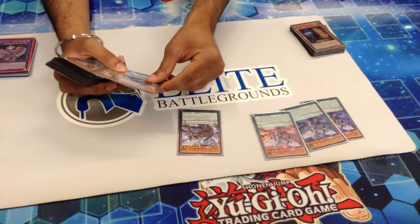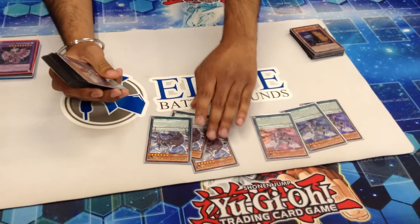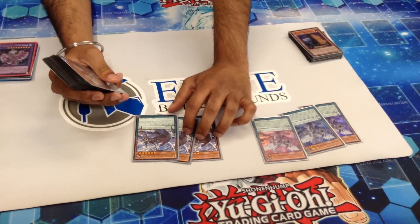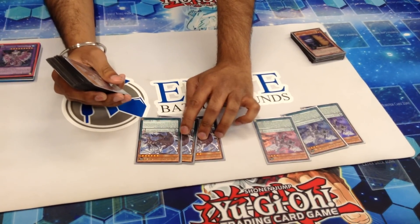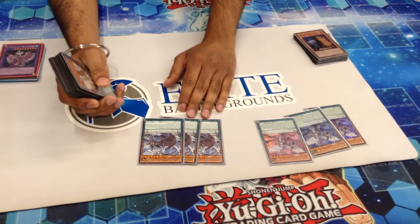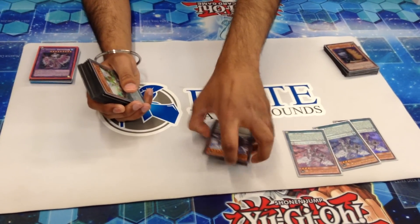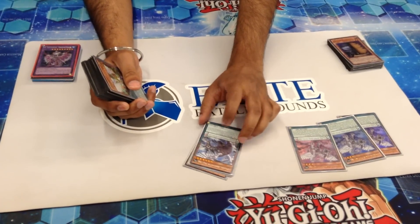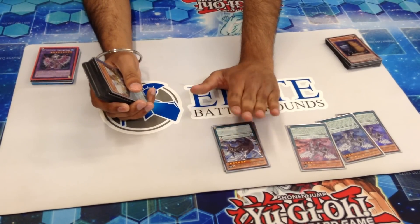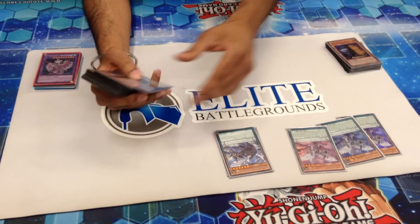The main searcher and superstar of Zephyra is Zephyra, and you run three of them. There's just no way you can get past not using three — you have to run three. When it's Pendulum Summoned or destroyed by battle, it lets you search out a Zephra or Yang Zing spell or trap card, specifically the Oracle of the Zephyra, which we'll explain later.